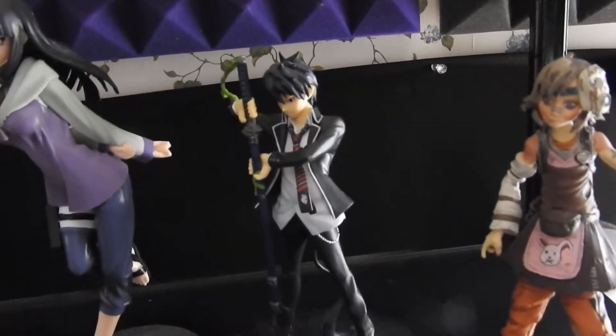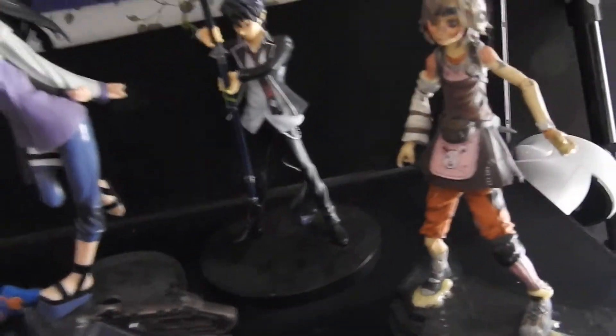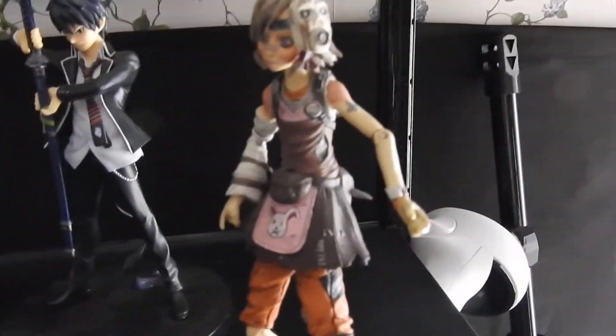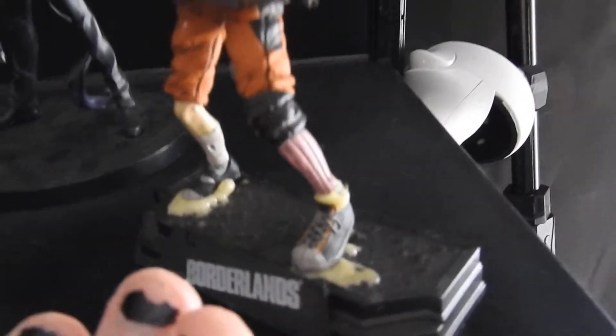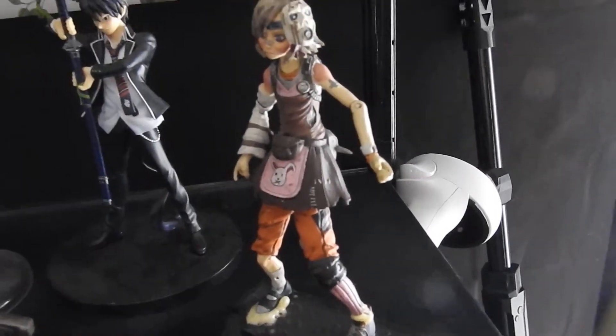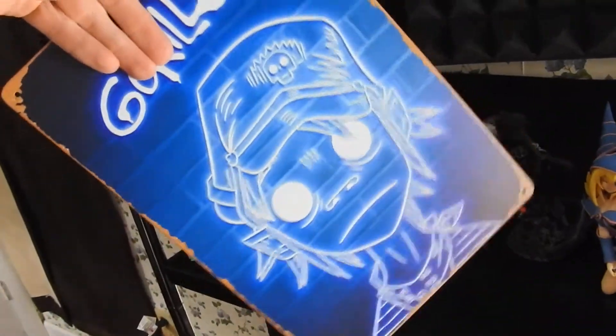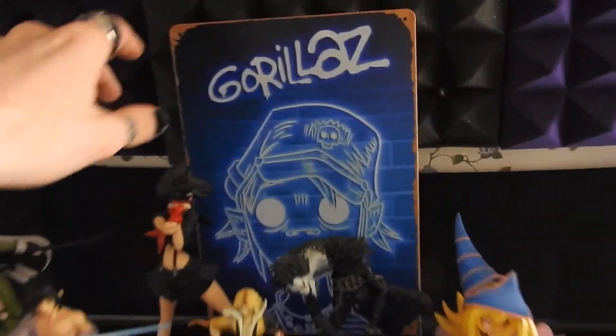Rin Okumura — that's his name, from Blue Exorcist. I haven't watched it in a very long time, so I apologize. Then we have Tiny Tina; her axe is somewhere. I had to super-glue her still because she's poseable, and I cannot stand poseable display figures — she would not maintain her balance. Alan recently sent me this little tin display quote-unquote neon poster sign thing. Really cool, just sitting in the back.